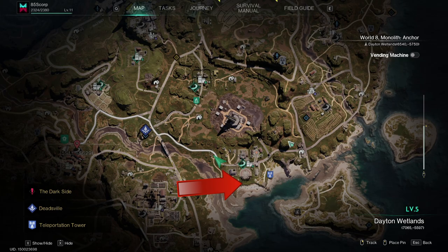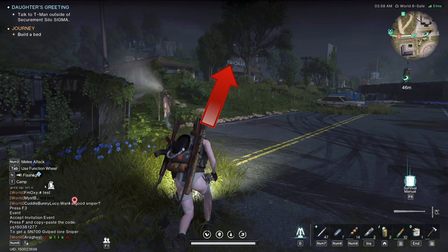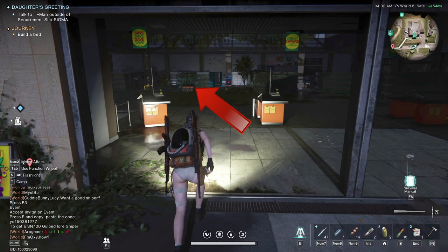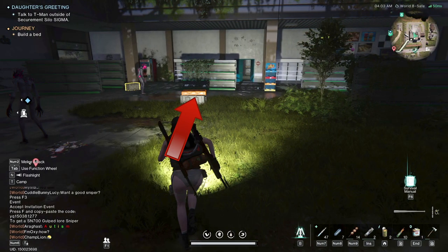Once Human chest location: Overlook Town, enter from the west. Go up to the Panorama building, enter through the door, and pick up the first chest.